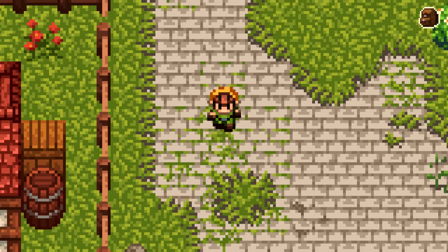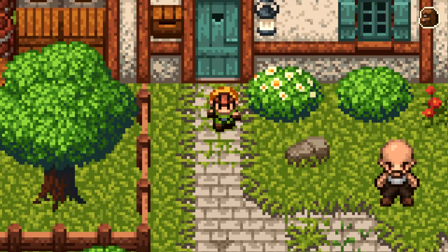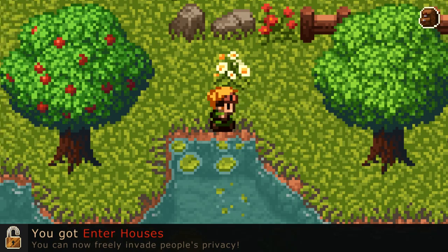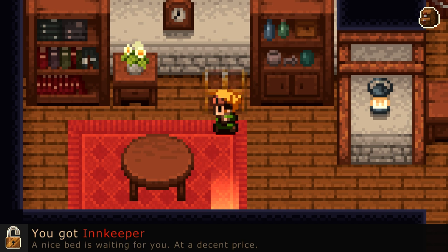There's an area — there's a building. This almost seems zoomed in too far. I can't go in the building — that's weird. Can't go in there either. Oh there's a chest — what's this do? Enter houses. Okay, now I can go in. What's down here? Nothing. Alright, let's go up in this house up here. I'm in a house. You got innkeeper, cool. And that is also the end of this part.